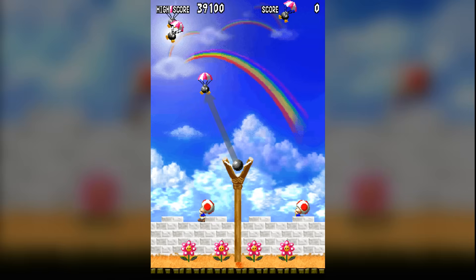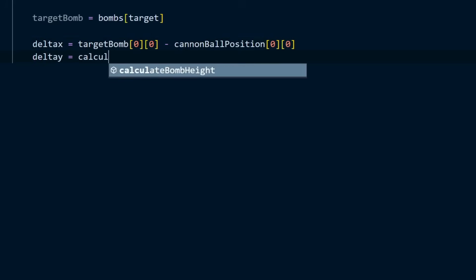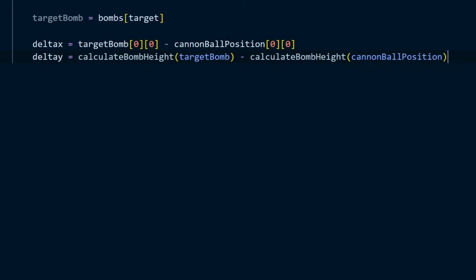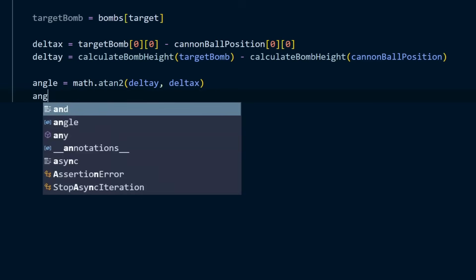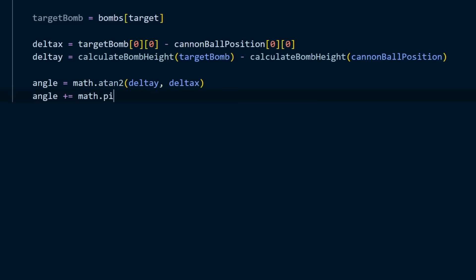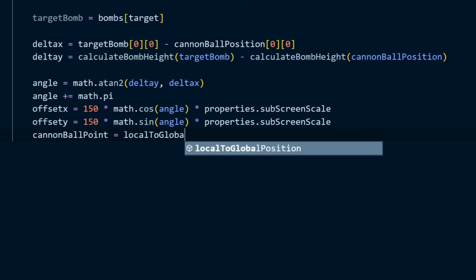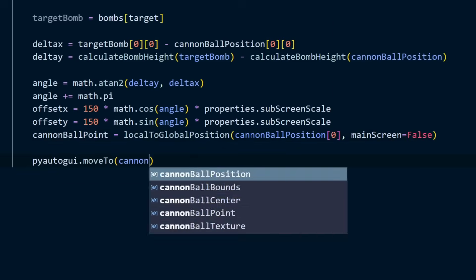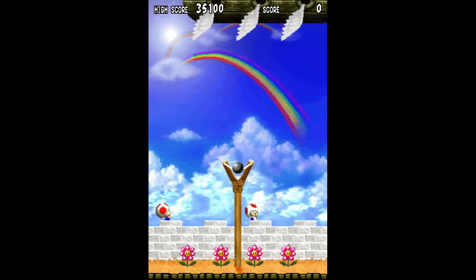We need some way of calculating where the cannonball needs to be pulled in order to line up with the target bomb. If we draw a vector from the cannonball to the target bomb, we can calculate the components by subtracting the bomb's position from the cannonball's position. Then, using inverse tangent, we find the angle of this vector and flip its direction by adding 180 degrees, or pi radians. At the end, we recalculate the components of the new vector using cosine and sine, and then move the mouse to this new location. And it works!